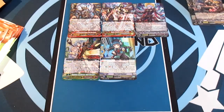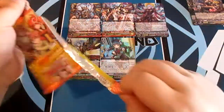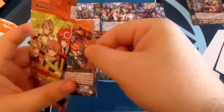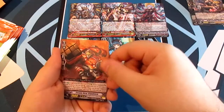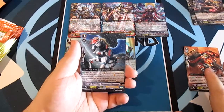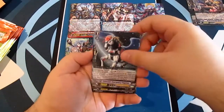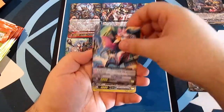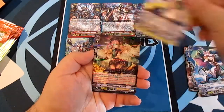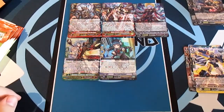We still have two more double rares to pull and hopefully a secret rare. Cosmic Hero Grand Vigal, Celestial Emergency Pegasus, Foxy Charmy, Cosmic Hero Grand Scald, and our rare Black Bomber Malik.